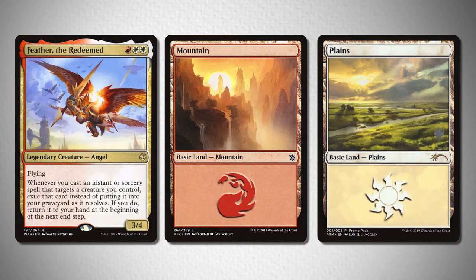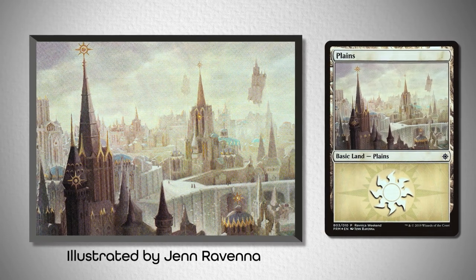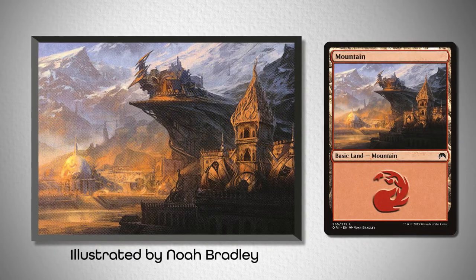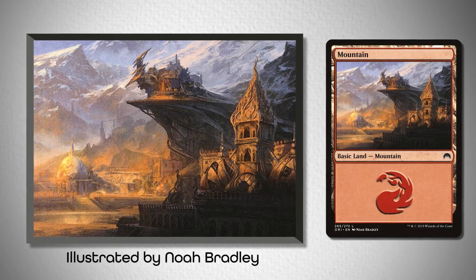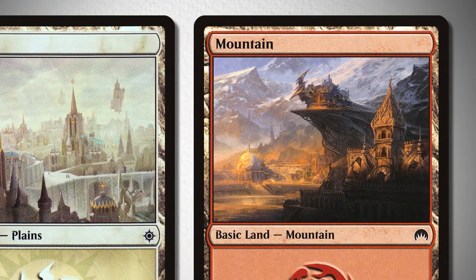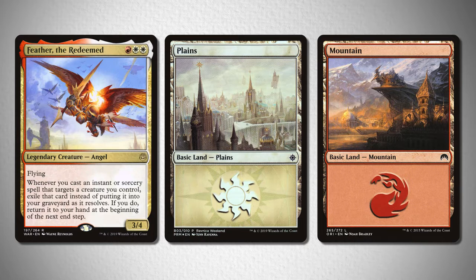For a third option, I really wanted to capture the story elements of Feather and show urban settings that also showcase his unique city style. However, it was quite difficult to find Ravnica-centered basic lands that didn't have heavy contrast and deep dark tones, which Feather goes out of his way to not have. So I expanded my search to this Orzhov Plains from Ravnica Weekend, illustrated by Jen Ravenna, that was surprisingly brightly colored for Orzhov colors, and this beautiful mountain from Magic Origins, illustrated by Noah Bradley, that really emphasizes the bright orange color as well. The only thing I didn't like was the deep dark tones the mountain brings, but since all the other elements match up so well, it was worth mentioning.